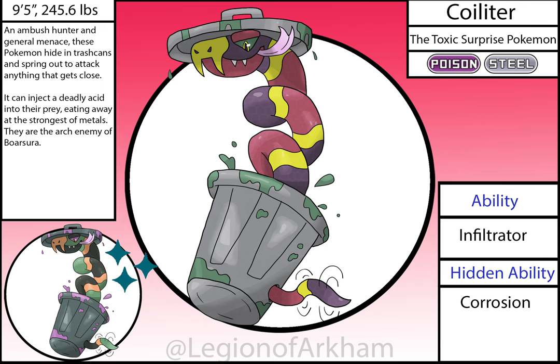Coillitter, the Toxic Surprise Pokémon. I added this Pokémon to the reboot to help add some more Poison and Steel types. It evolves from Surspring after leveling up while holding a Metal Coat. I based this Pokémon on coral snakes, jack-in-the-boxes, and trash cans — it's a mimic mon you'd see in the overworld if you were searching through everything looking for items. I had so much help designing this mon, and if not for one person in particular, this design would not be nearly as good as it is. This is one of the best Pokémon added into the reboot of the region.